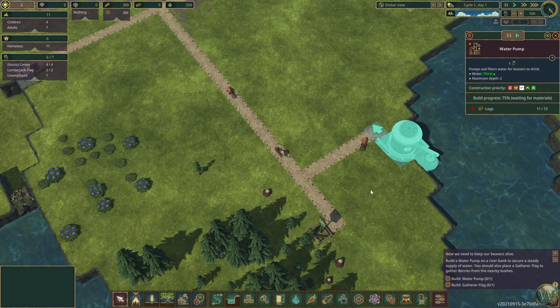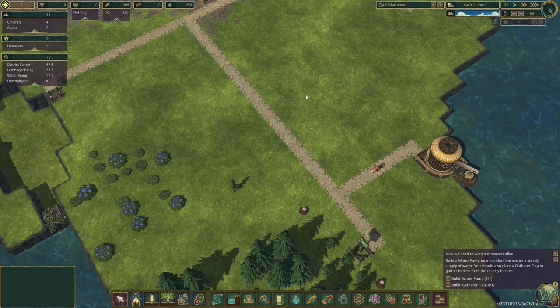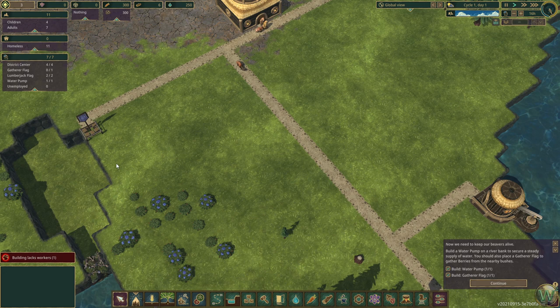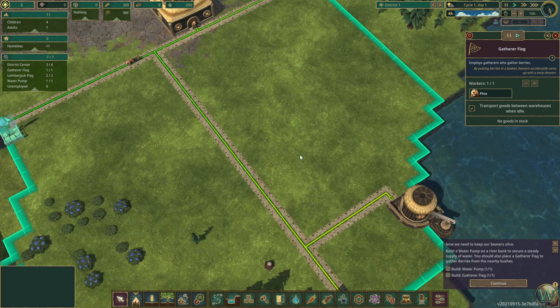There are also some speed controls over here. We may want to speed the game up to medium speed, but at least for right now I'd like to keep it at regular speed. The building lacks workers — the water pump must need a worker too. So let's take one of the workers out of the district center down to 3, so we'll have one worker available for the gatherer flag in addition to the worker needed for the water pump.